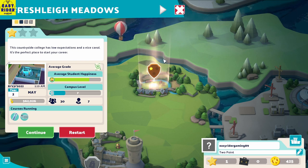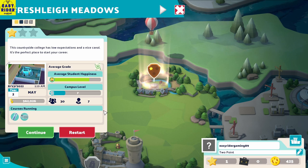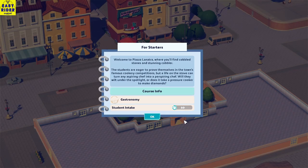Welcome back to Easy Rider Gaming, this is your boy Easy Rider and we are playing Two Point Campus. Don't forget to hit the like button, subscribe to the channel, and share it with your friends. In the last episode we did Freshly Meadows, which we got one star and things got repetitive. In this episode we move to the next university — serve award-winning food and help culinary students stomach the perils of fine dining. This is a culinary school basically.